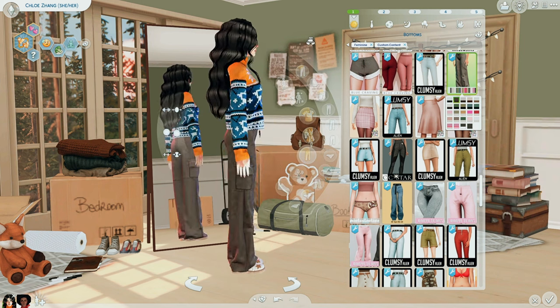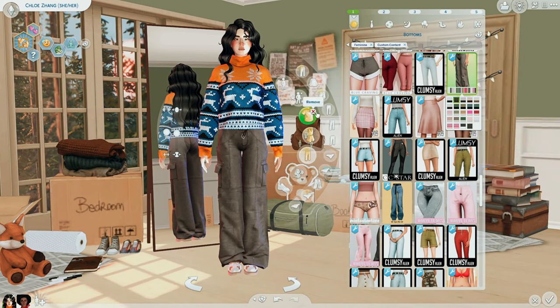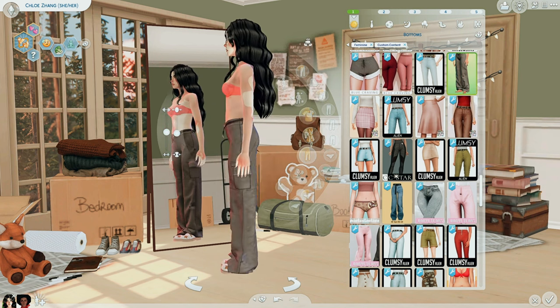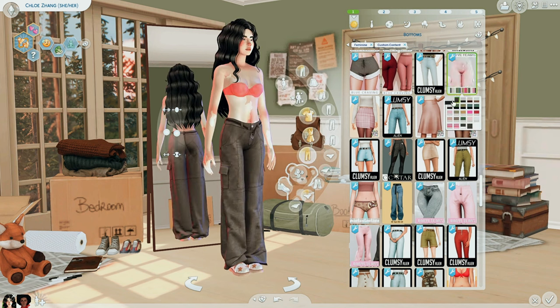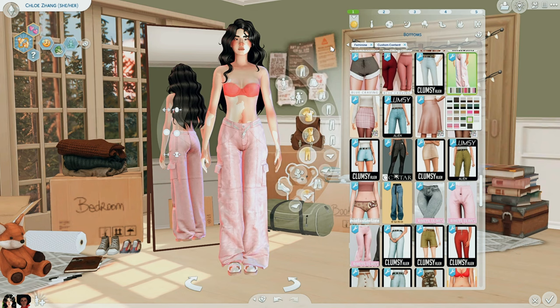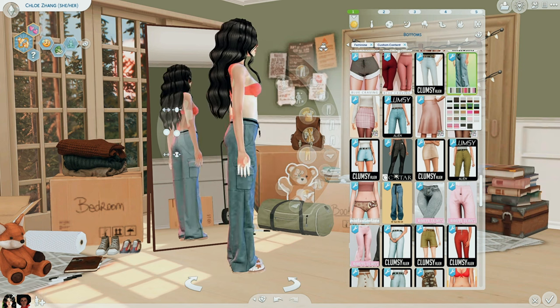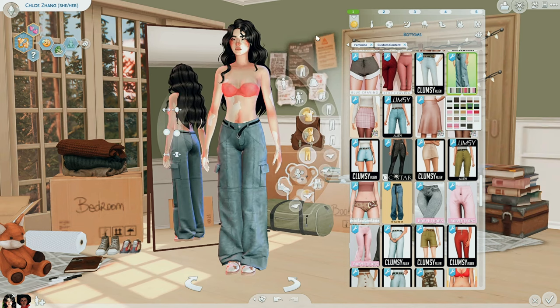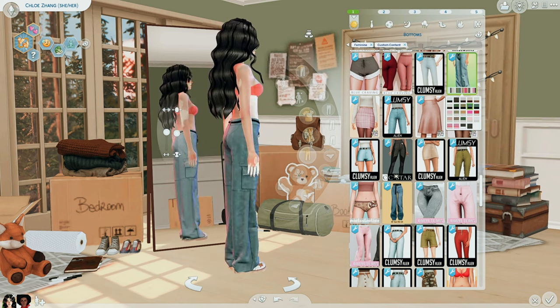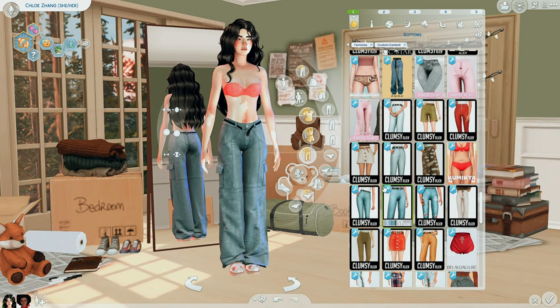For the pants, these are the Parachute baggy jeans by Baby Tears. They're originally black and white but have so many different swatches — I love the pink. They're a little bit more alpha with the texture at the bottom, but I personally don't mind. I really love the belt hanging off — I've got quite a few pants with hanging belts and I just love the detail and realism it adds.